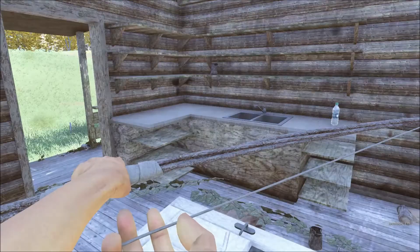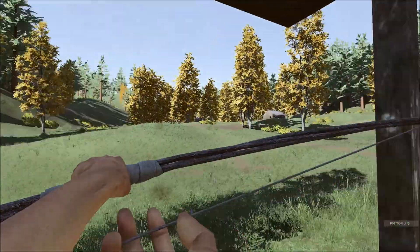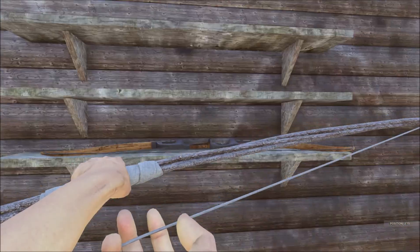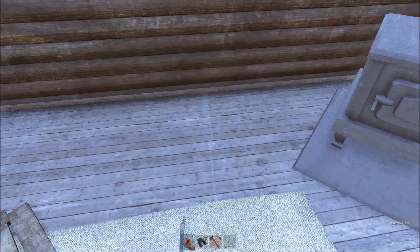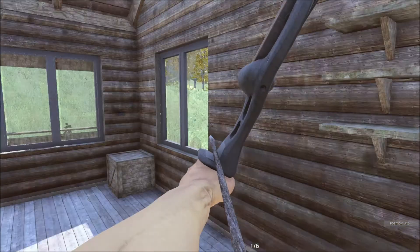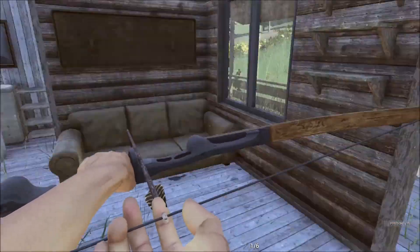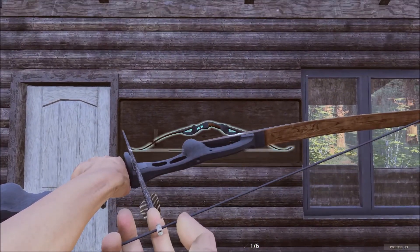After realising that I've been going completely the wrong way, I've found these little wood houses here on the outskirts at J10. And here we have, right on the shelves, a lovely recurve bow! So we're going to take that bad boy. Look at it — looks cool!